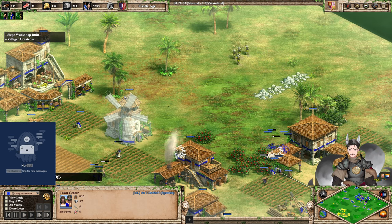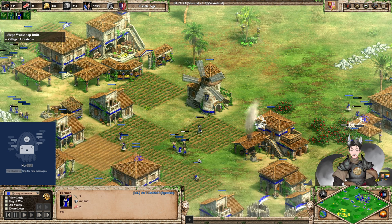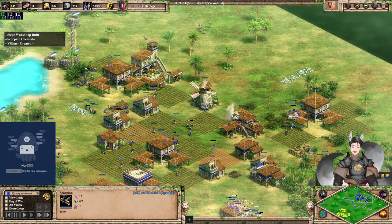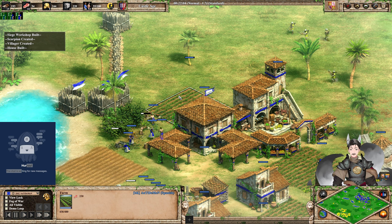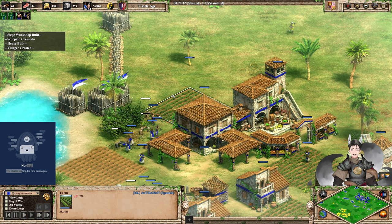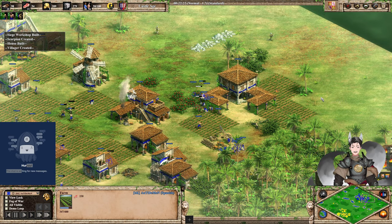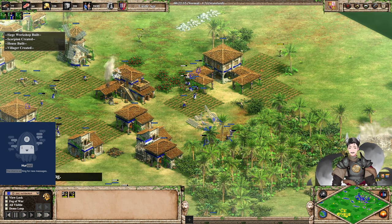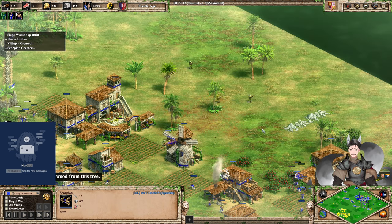Now we've got crossbowmen moving around, trying to find a potential engagement onto villagers over here. This villager is quite wounded so she could eventually be picked off. A Scorpion is on the field. We've seen a lot of Scorpions recently. The Mangonel is under siege — it has no inherent pierce armor or hack armor, so it can easily be destroyed. The crossbow went a little bit too close to that town center but does not get retaliated on.